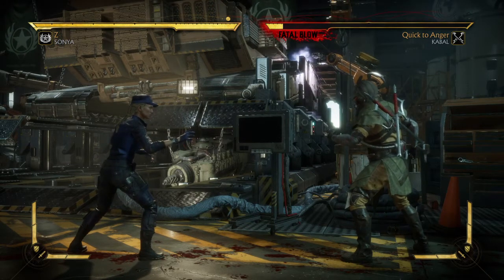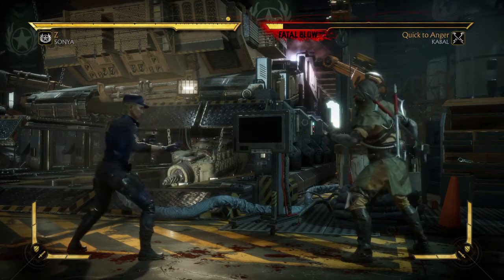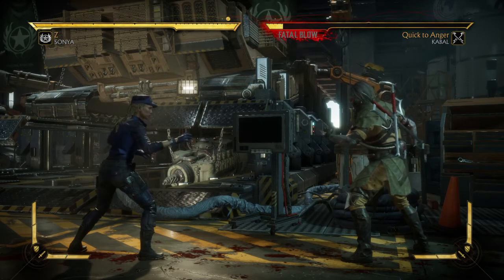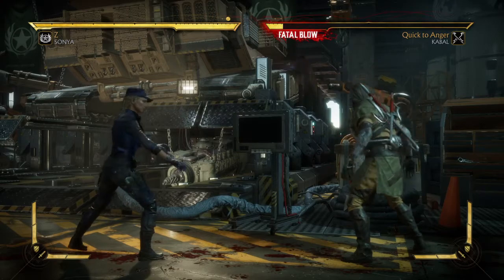Step number one: finish the match with a Cat Tantrum — down-back-4, then down-back-4 again. Number two: you must land three attacks from the bot — just any three attacks — and you will get Kill Shot.